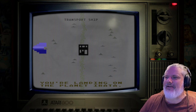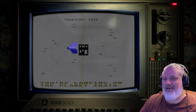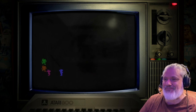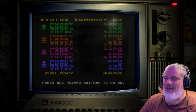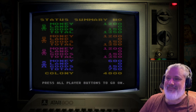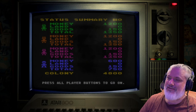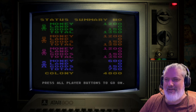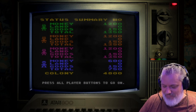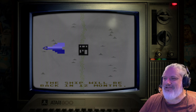Here we've got the three computer players and myself, landing on the planet Irata — which is Atari backwards. It took me a long time to realize that! MULE was programmed on the Atari first and then ported to C64. We start with our summary: I've only got $600 cash, no land, and 150 in starting goods — food and energy — giving a total score.